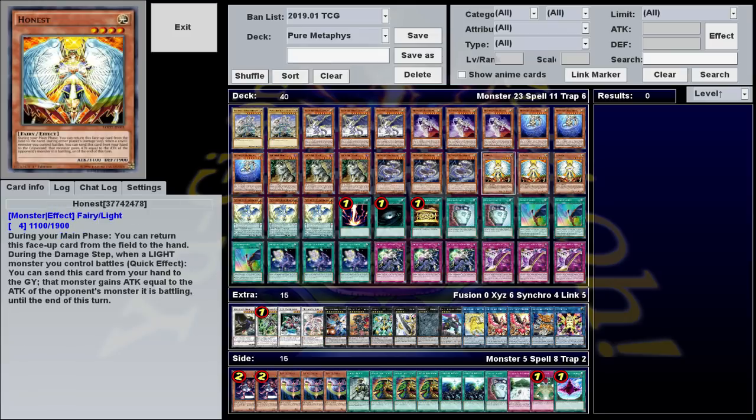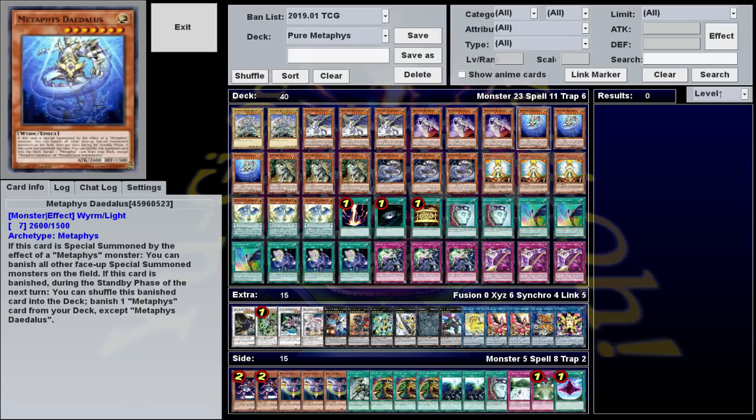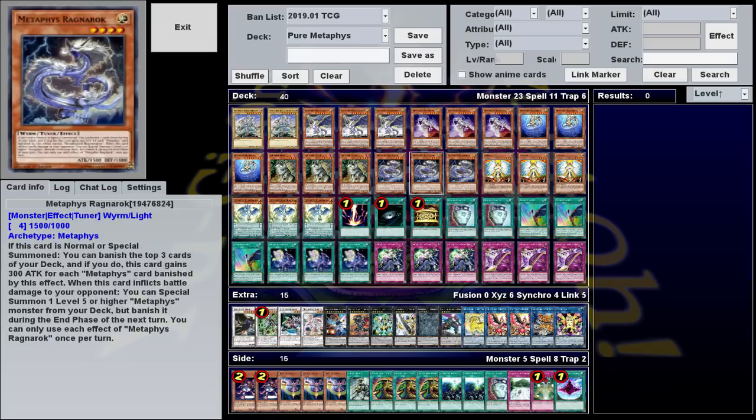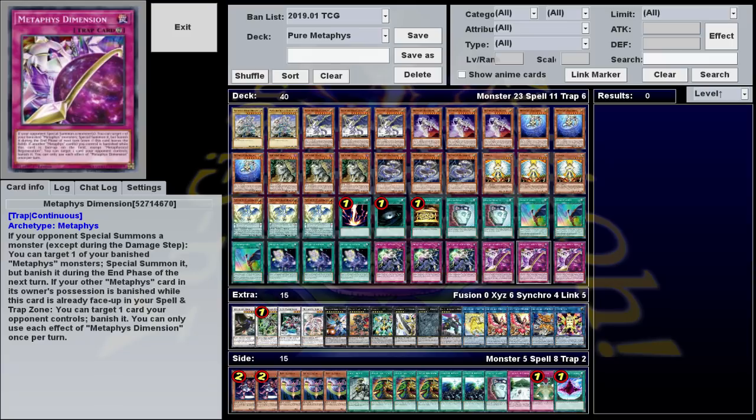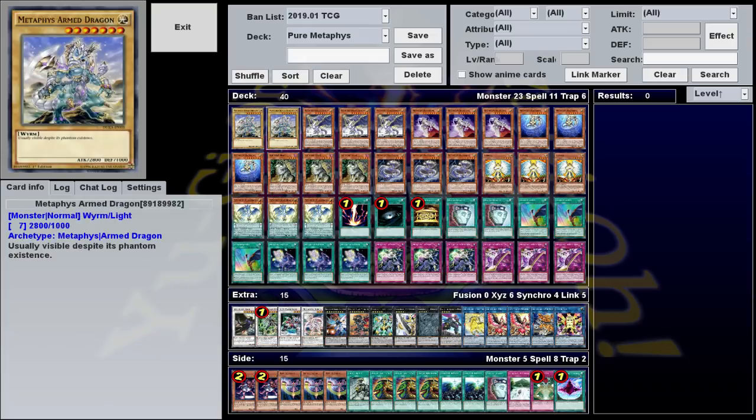Ragnarok is the main reason I play Honest. You can use Honest with any of the Metaphys since they're all Light, but with Ragnarok you can guarantee battle damage against any monster, letting you summon Daedalus in the battle phase to banish everything your opponent has before attacking for 2600. That's pretty much the main crux of the deck. And the Metaphys normal monster — Metaphys Arm Dragon — is still worth playing two copies of just as fodder for effects that require you to discard or banish a Metaphys. Some people don't like it since it can brick, but having two extra names to trigger your effects is worthwhile.